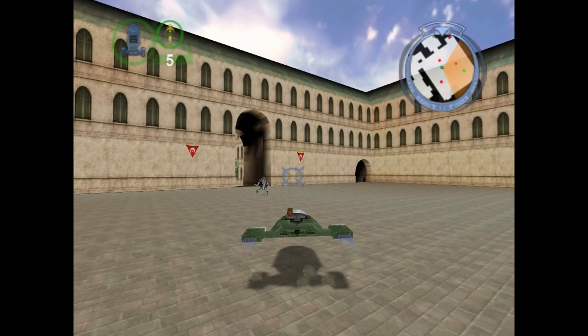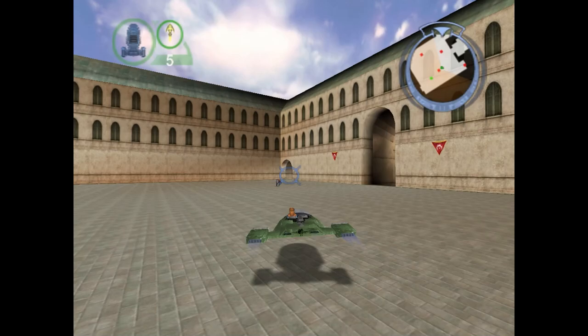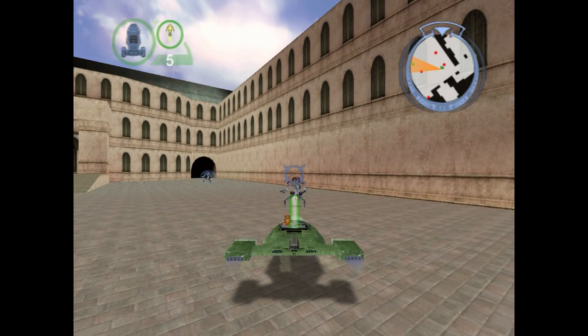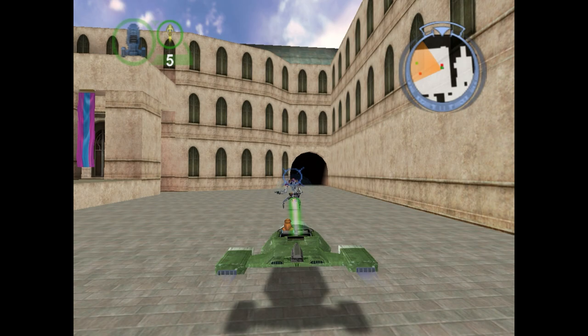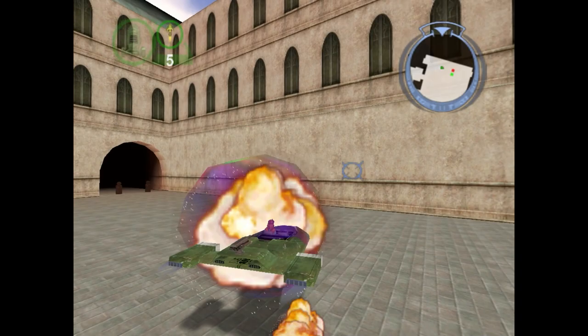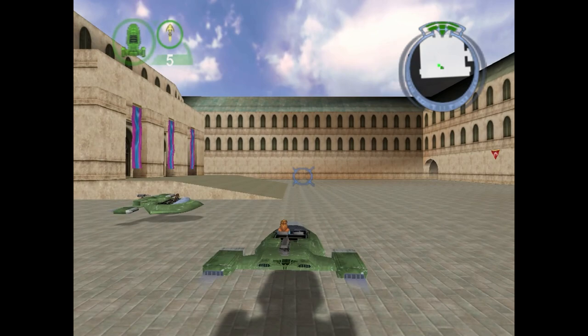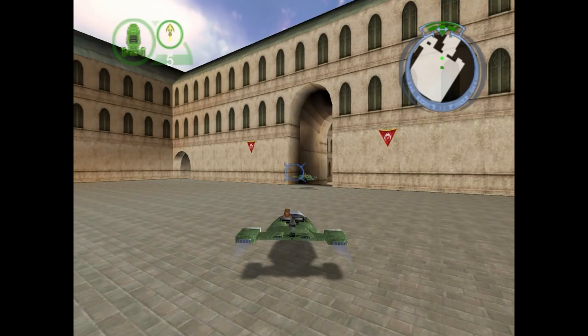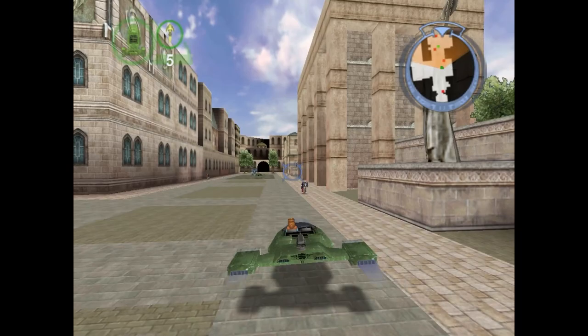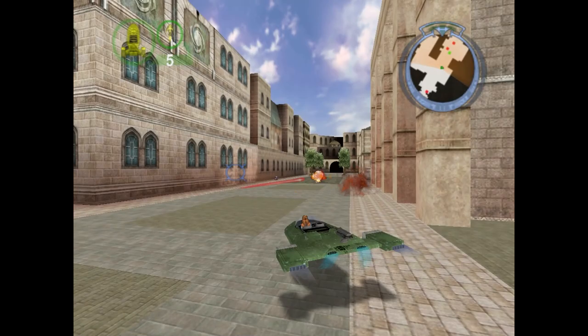This first arena was specifically designed as a larger open space where we could introduce droidekas for the first time and have some fun shooting at them. One of the ideas with Theed was we all watched the movie and saw the droidekas. The droidekas were, in my opinion, one of the fiercest enemies because even the Jedi knight couldn't defeat them — they actually ran away from the droidekas. We wanted to create a level where you could see the droidekas rolling down the street, hear them, then they would deploy, the shield would come up around them, and they would just start blasting you.